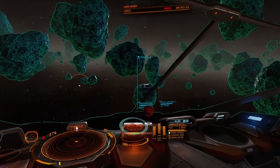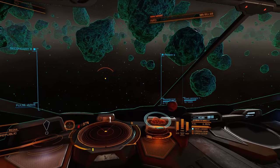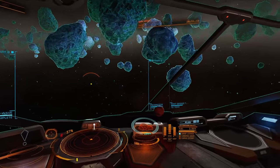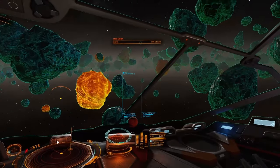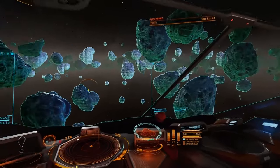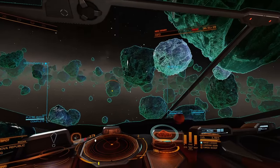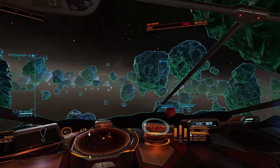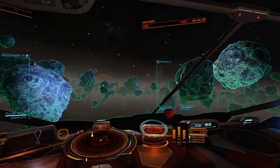What I do is I just fly around the system with Pulse Wave on, so I constantly have that pinging and showing me all of the glowy rocks. And what you can see is there are probably five or six different types of glowing rocks. That one kind of looks square, that one looks a little triangle-ish, and that one is perfectly round.